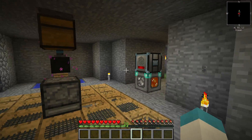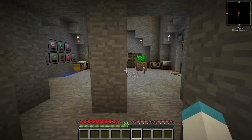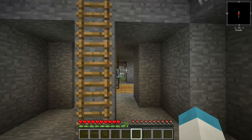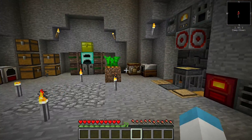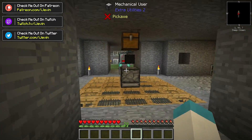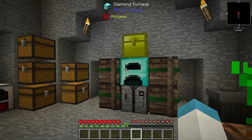Alright guys, we start today's episode off just kind of walking around the base. Oh my god, what the hell happened? This place has gotten out of control in a hurry - there is just junk everywhere. So I think to start today's episode off we're going to do a little bit of organizing. There are a few things I want to do: first and foremost we need to clean everything up, but I think we need to figure out our storage situation before we do that.